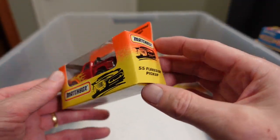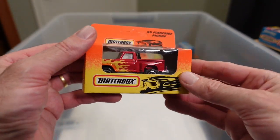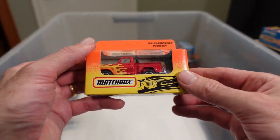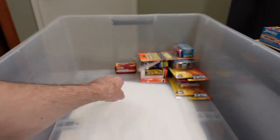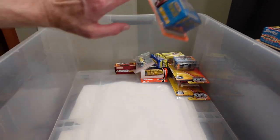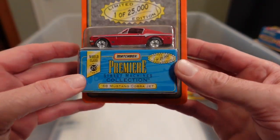I was blaming Mattel for screwing up the year on one of the cars, but they've just haphazardly put the number in the 75 line-up with the name of the vehicle. So it looks like they're saying it's a '55 Flareside Pickup, whereas this is number 55 of the vehicle. I've got about nine of those but not that car. '68 Mustang Cobra Jet — that's funky.